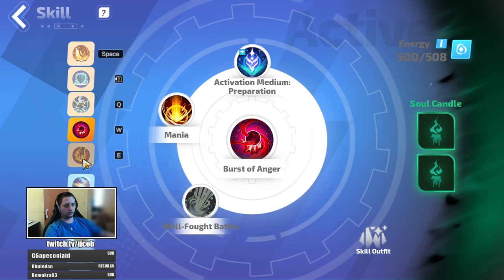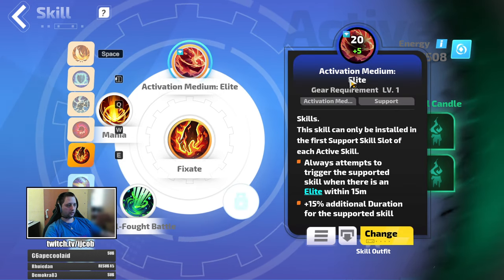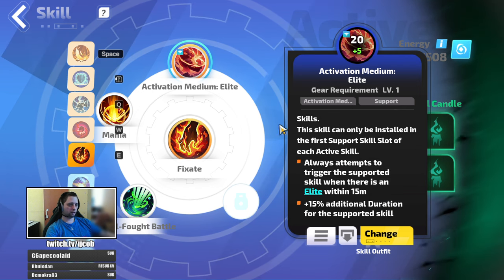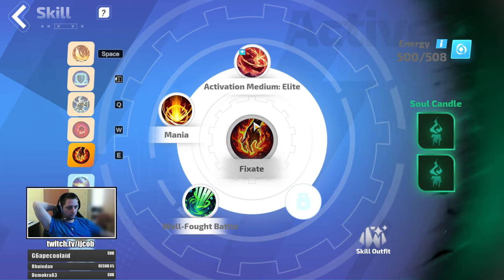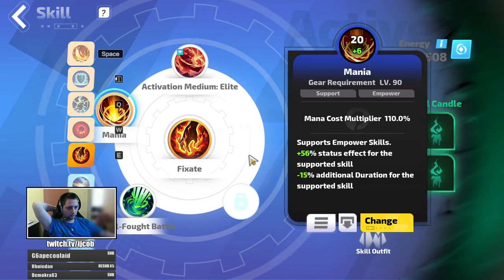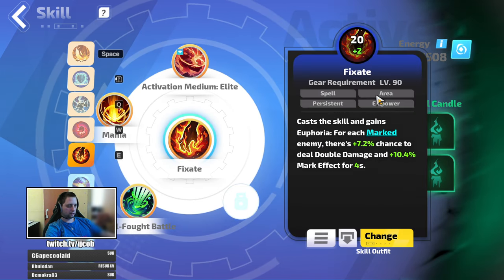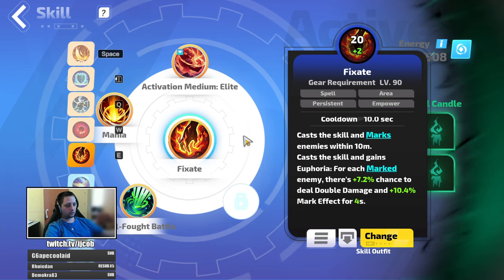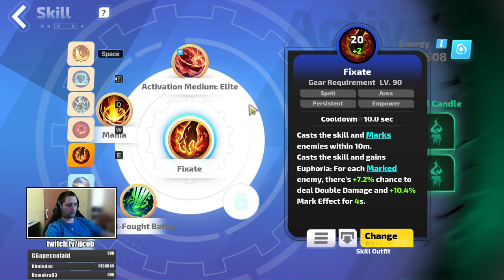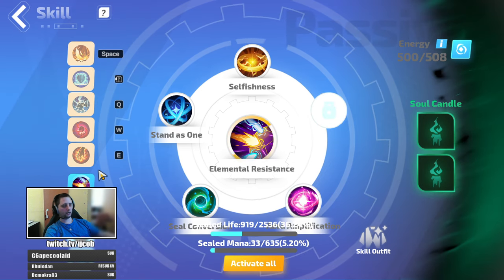Fixate Activation Medium Elite — this is really cheap and I already had it, so I just used it. If you don't have it, you'll just have to press the skill on a boss. If you find a tankier boss or elite, just press the skill — you have a chance to do double damage and it marks the enemy so you deal more critical strike damage.